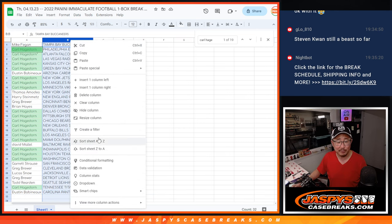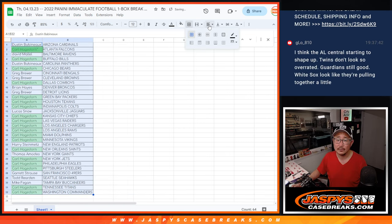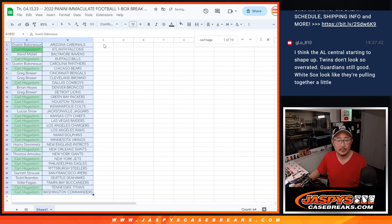So let's alphabetize by team. And there you have it. We're going to pause the video. When we come back, we're going to see if there's any trades, then we'll have the one box break. Stick around. BRB.